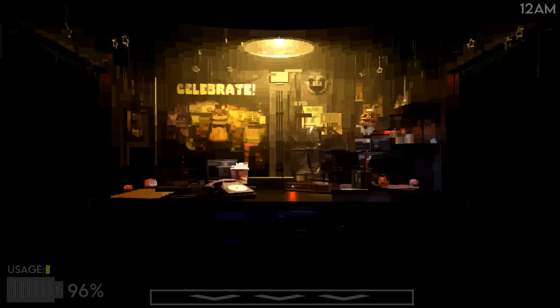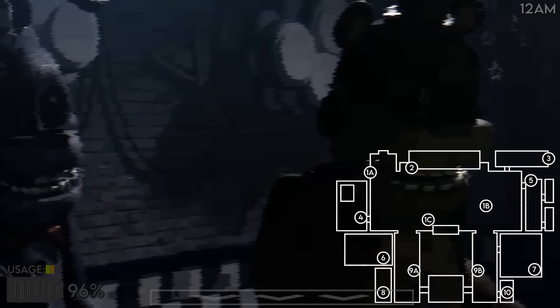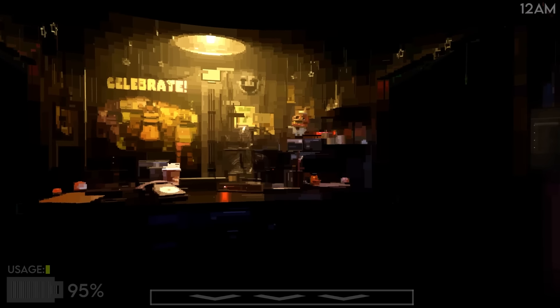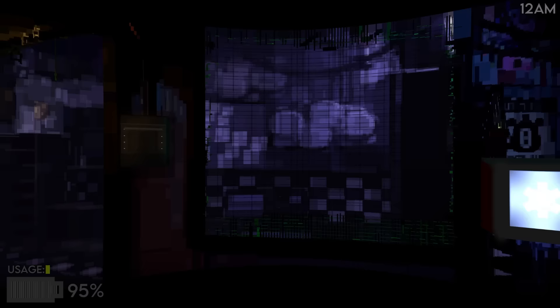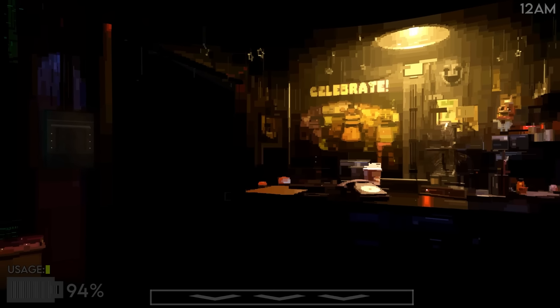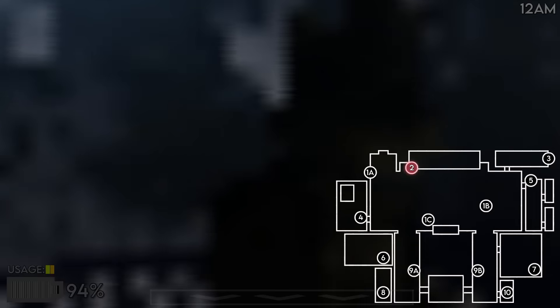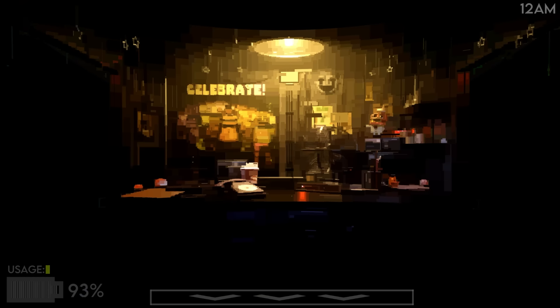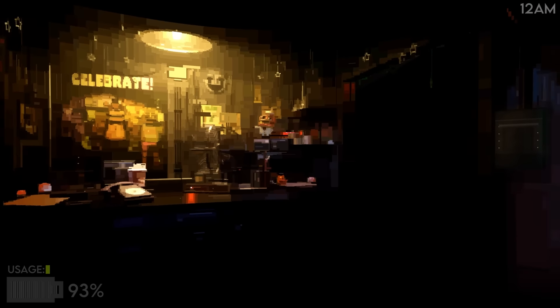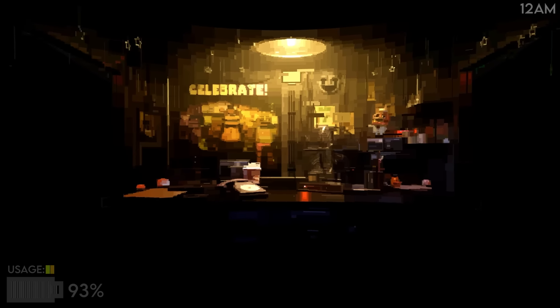I don't think Foxy's going to attack, but I could be horribly wrong. Oh wait — we got an easter egg! They were staring at the camera with glowing eyes, maybe it was a glitch. Off the cameras for a little bit. They usually don't attack until at least 1 a.m. Every time we use a light, power goes up one bar; same for cameras. I didn't realize cameras drain the same as a closed door — that's crazy!